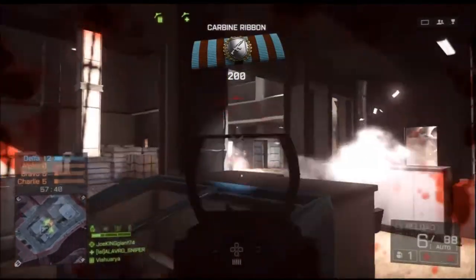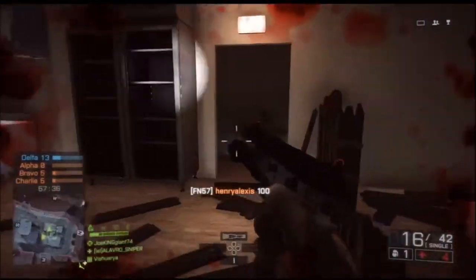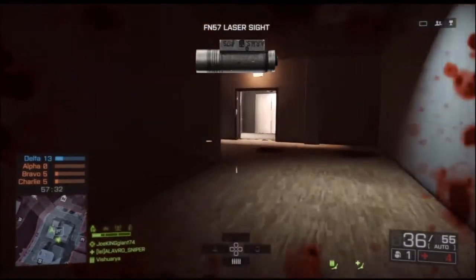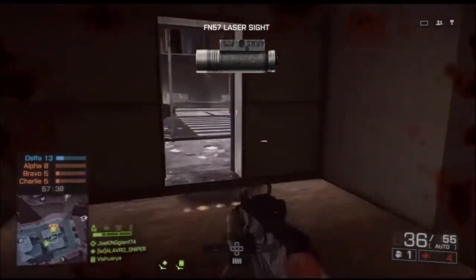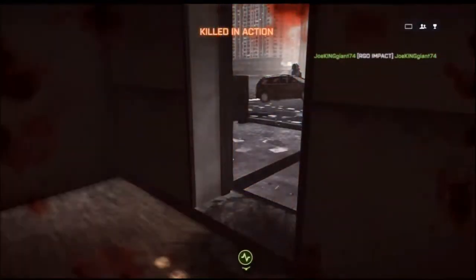There's another gun called the Ace-52 CQB, and I did show that gameplay a few weeks ago, so make sure you go back and see that other gameplay to see the huge difference. The big difference starts with the Ace-21 CQB, the current weapon I'm using right now in the gameplay.